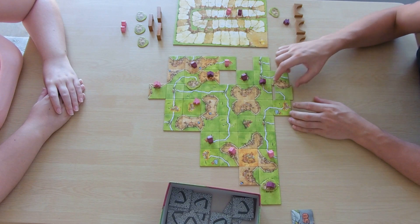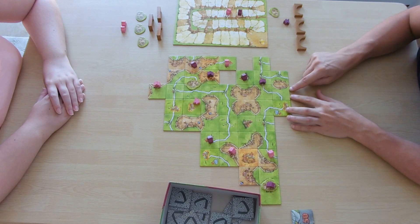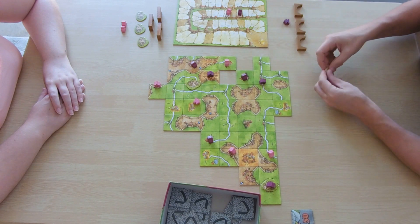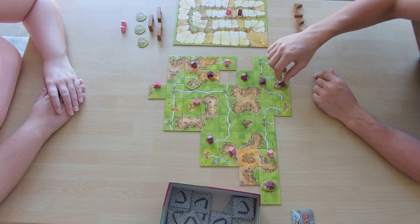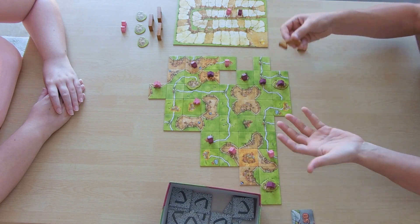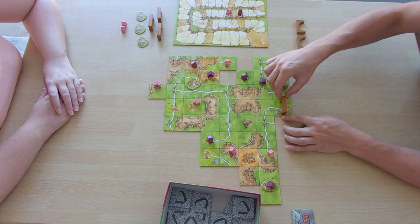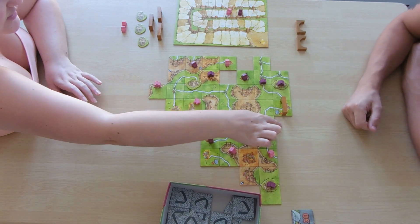I'm going to place this here and also place my last castle with my lord — so it scores no points, we have to wait. You can also place a bridge on the same turn if needed. The bridge goes across here, so you have to continue the road across to the other side.